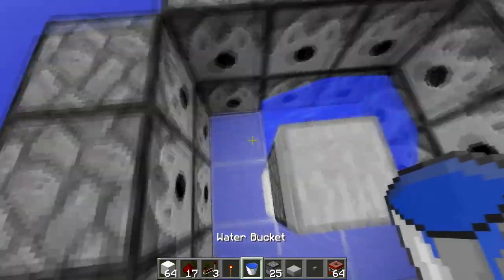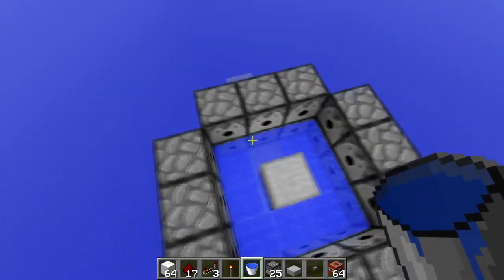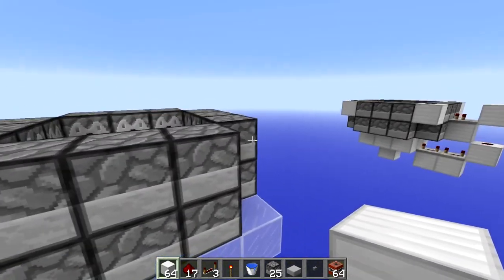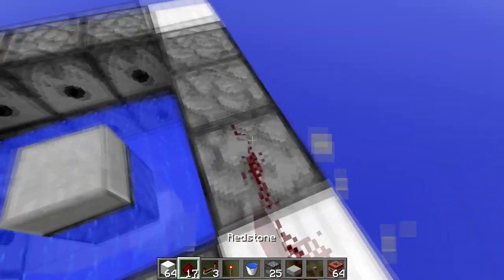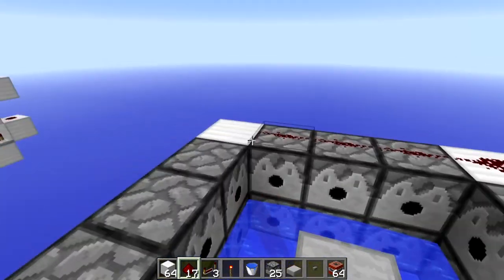Then you can put your water around it like this — you can use one water source block or more if you want it to look neat. Then go over to the side and place a block on every side of the dispenser. You don't have to do it on the top layer. Then put redstone on top of all of the dispensers like so.